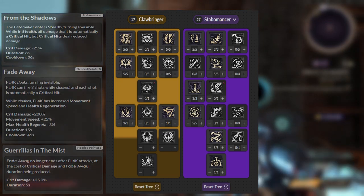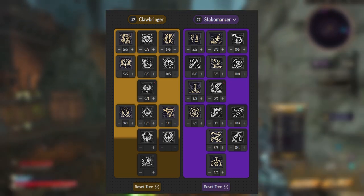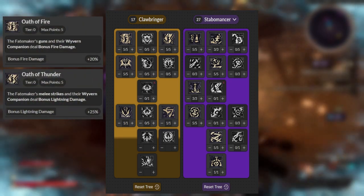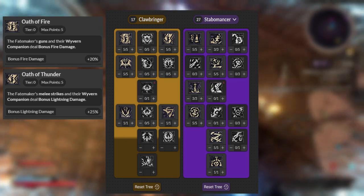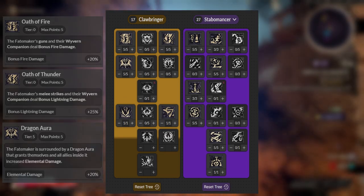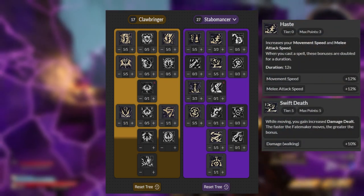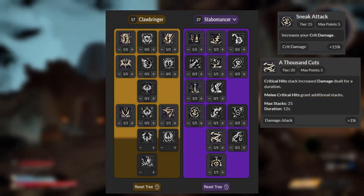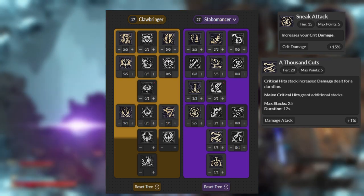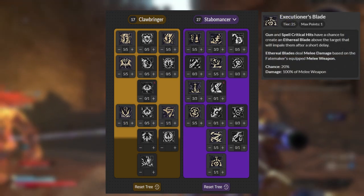Moving on to the skill points — I won't be going over every single skill invested here, but I will cover the most notable ones. On the Clawbringer skill tree, I max out both Oath of Fire and Oath of Thunder to gain bonus damage for myself as well as my pet companion Wyvern. I also maxed out Dragon Aura to gain a significant elemental damage buff that spreads to nearby allies. Moving to the Stabomancer tree, I maxed out the Haste and Swift Death combo for extra movement speed and damage, and also maxed out Sneak Attack and A Thousand Cuts to deal bonus damage and increase crit damage.